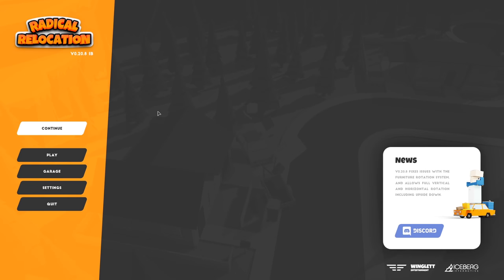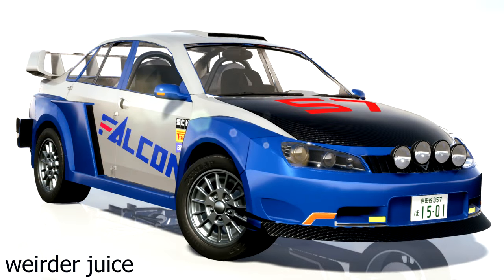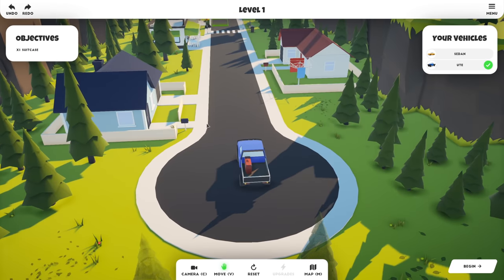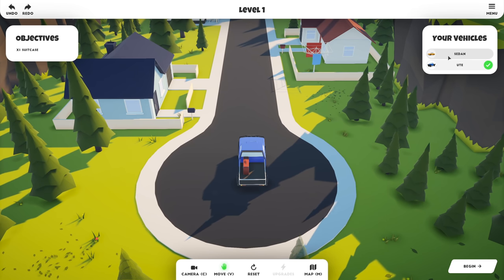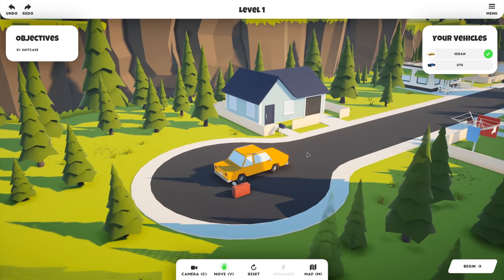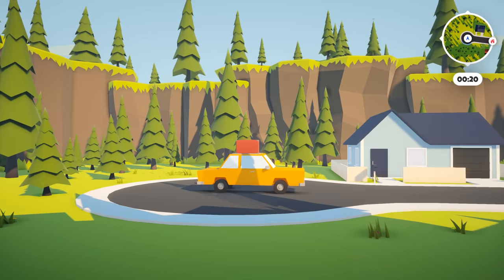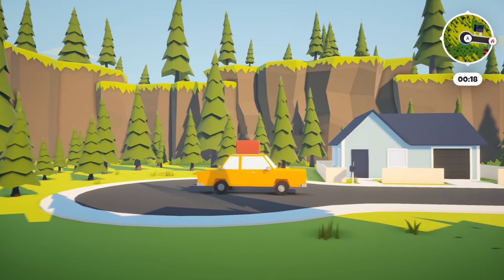Radical Relocation is a game about putting stuff on cars in order to move things from one destination to the other. It's basically a puzzle game, but it's got cars and it's got physics, and that's just right up my alley. This is the demo of the game. I've only done the first six levels, but let's start off with the very first one so you can get the gist of where this thing is going. Press begin and drive — that's pretty much it.